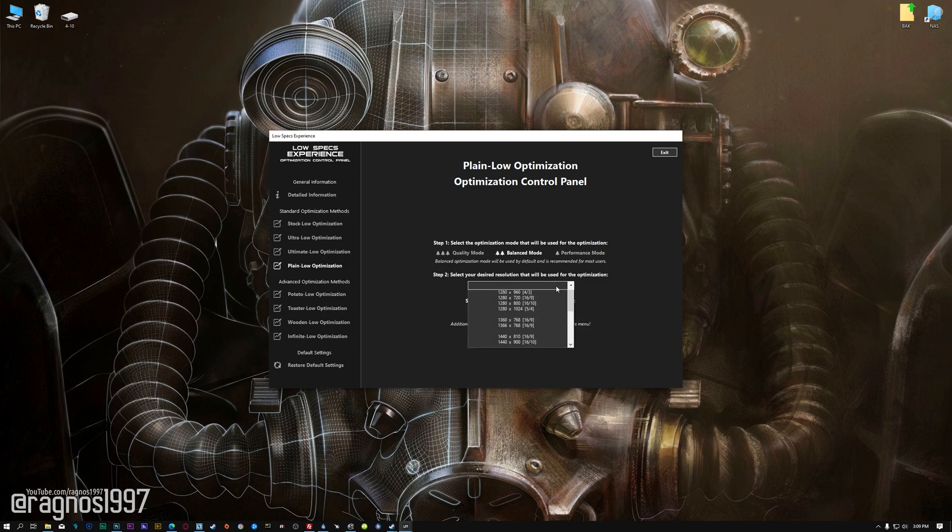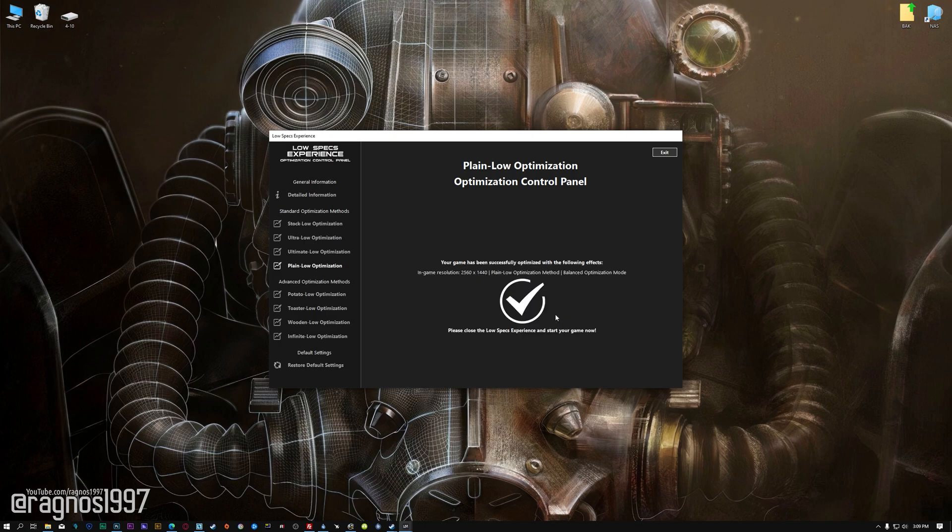When the optimization control panel loads, simply select the optimization presets and the resolution you would like to render your game at. This is something you will need to experiment on your own in order to see what works for your system the best. Once you decide which optimization presets and resolution you are going to use, press the Execute Optimization button and then start your game.